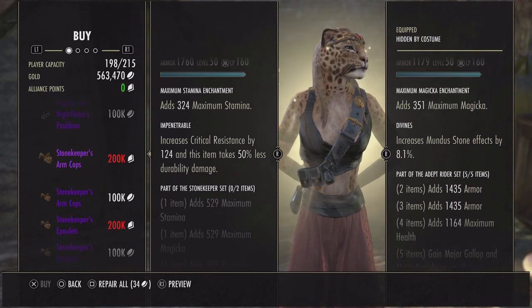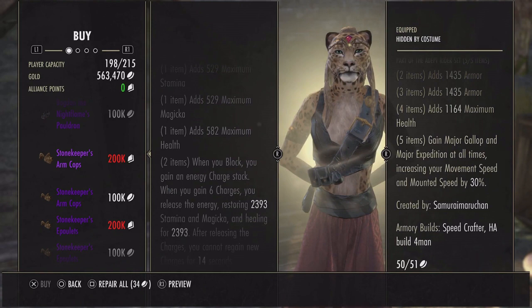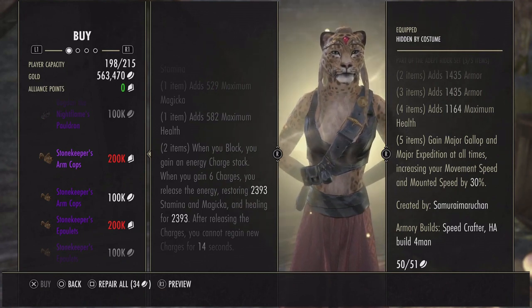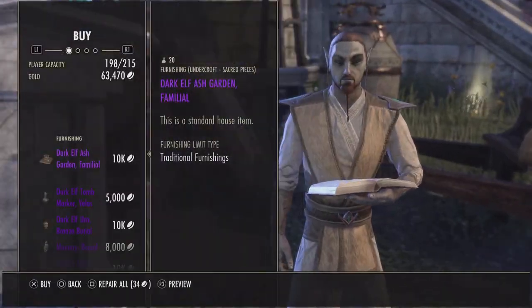And lastly, Stone Keeper: max damage, max health, and max mag. When you block, you gain an energy charge stack. When you gain six charges, you release the energy, restoring 2393 magicka and stamina and healing for 2393. After releasing the charges, you cannot regain new charges for 14 seconds. So for luxury this week we have: